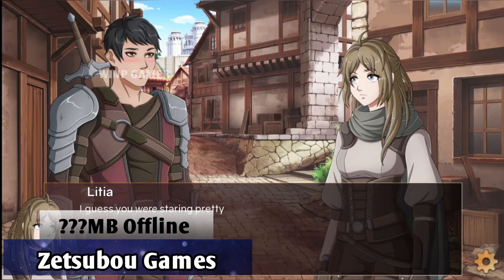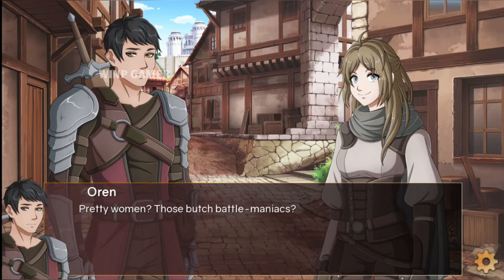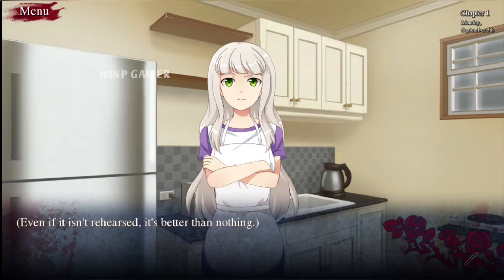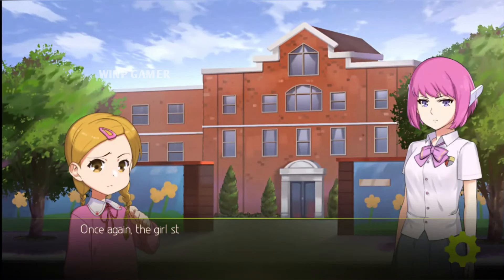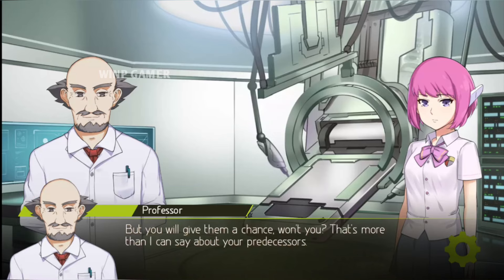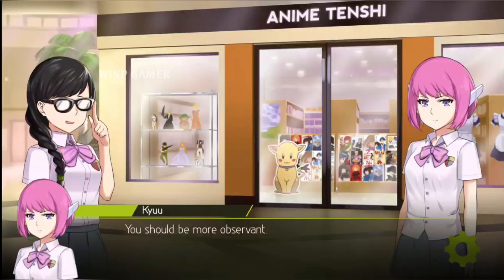Zetsubu Games — the reason I put all of their games in one entry is that they are very short; some take around an hour to complete and some are demo versions of their Steam games. To compensate, the stories are well written. 'Humanity Must Perish' is an example: an android — essentially a human-like robot — wants to save the Earth by killing every single human being, but before making the final decision her creator requests that she spend a day with human beings.